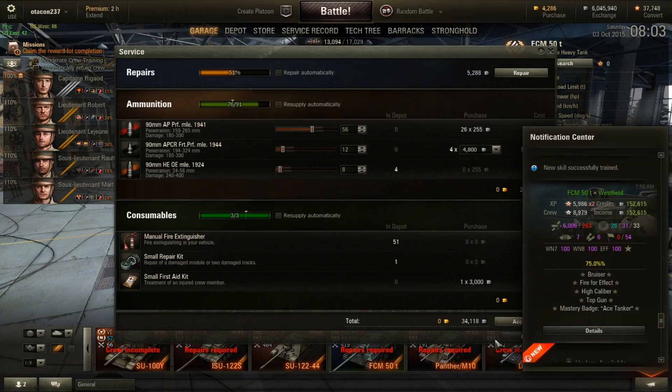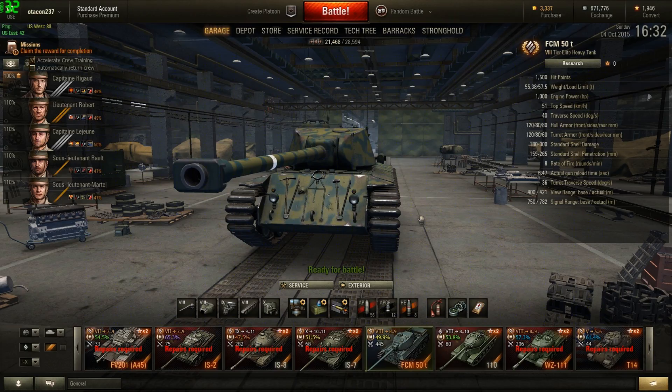Here's what I really want to show you — check out those credit earnings. With those APCR rounds I fired, I still made something like 120,000 credits on that 7-minute-30-second game. This tank is really great for earning credits, and I want to do an in-depth review later because I feel like this game doesn't really cover everything that it's good for.